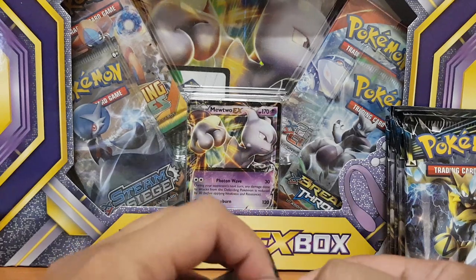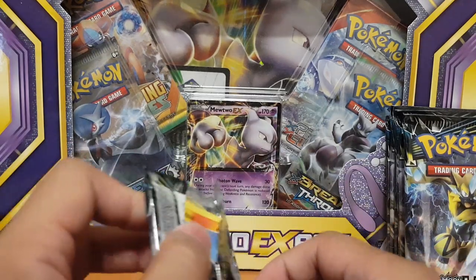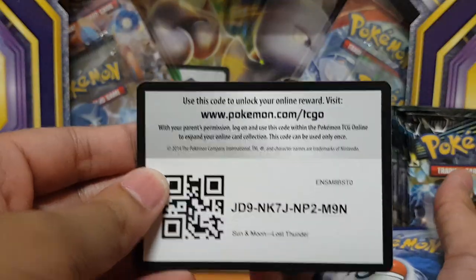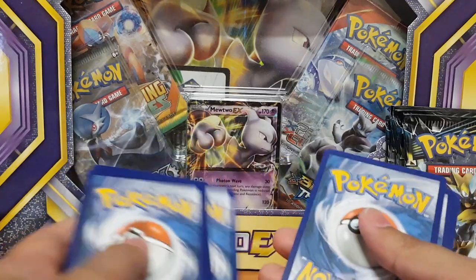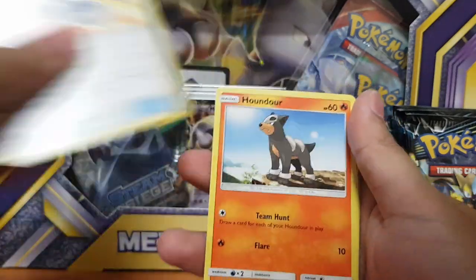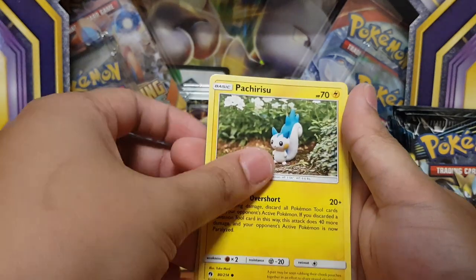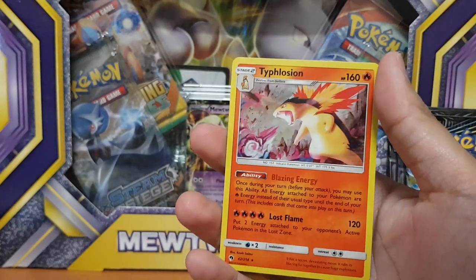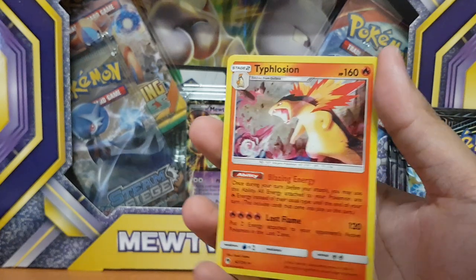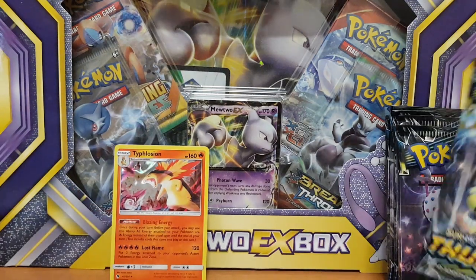Almost halfway through our Lost Thunder packs. I'm really excited to open up this Mewtwo EX box. I hope we get something good, because that dust main box was absolute garbage - I did not pull anything from that. I thought they would at least guarantee one awesome pull, but I guess not. That's a bit sad. Grovile, Houndour, Diglett, Trico, Cancy, Pachirisu, Bayleaf. And for the rare, we have Typhlosion. Look at that artwork, man, I don't mind getting this. Four energies for Lost Flame - that's quite a lot. So we start the day off with a Typhlosion.